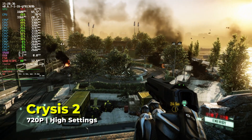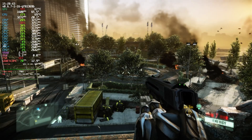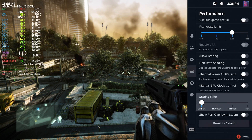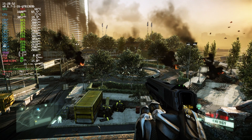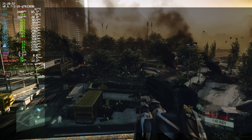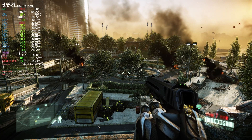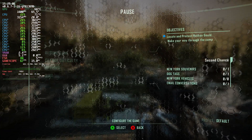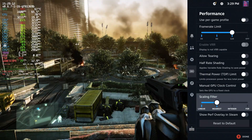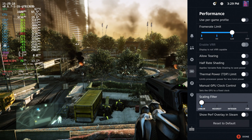The first game I wanted to test was Crysis 2. You can see it running, and we have the very useful Steam overlay where you can enable FSR. Currently, if you're using the big picture mode launcher for Steam, when you launch a game and play it, you're limited to 720p — that's the maximum resolution it will go to. So because we're at 720p, using FSR actually ends up cleaning the image a lot better than running things at native. It's essentially being scaled all the way up to 1080p. When I switch it over to integer scaling, it just squishes down because we are running 720p on a 1080p display.